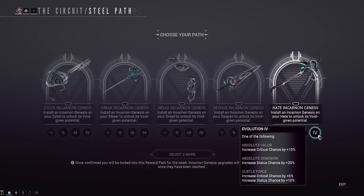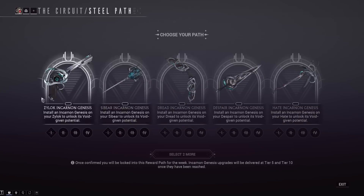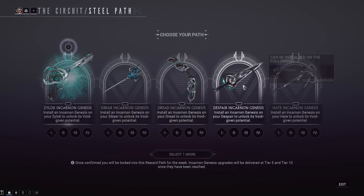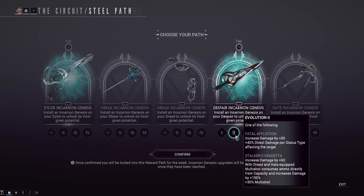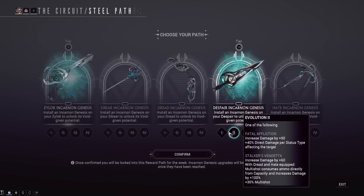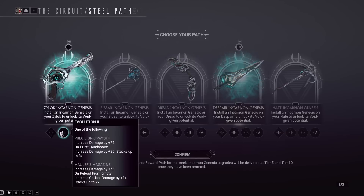So those are all the week six incarnon options. After reading through everything and seeing the Hate and Dread previews, I'd probably recommend the Zylok and maybe the Despair. Every incarnon option on the Zylok sounds really good, and the Despair has Condition Overload on tier one plus crit upgrades. The Zylok doesn't have great crit at base but can already one-shot heavy gunners in the simulacrum, so definitely consider it if you need good pistol DPS.